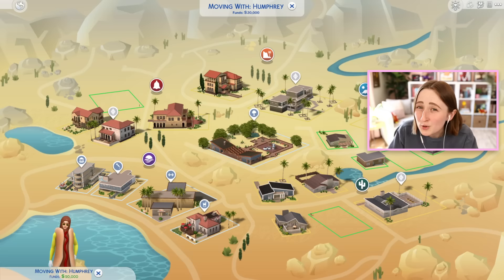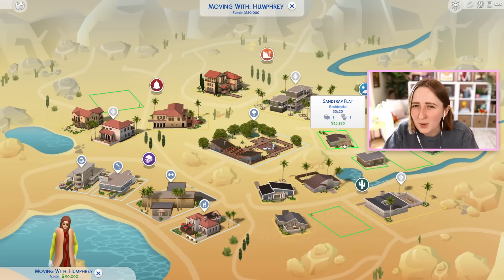There are a few starter homes in Oasis Springs, and they're all up here in this neighborhood where Johnny Zest lives. Usually when I do play here, I go for this Nookstone starter. I was thinking about this earlier because genuinely, I don't know if I've ever played in this Sand Trap Flat one. I've definitely put Sims there just as filler placements, but I don't know if I've ever actually used this house for an extended period of time.